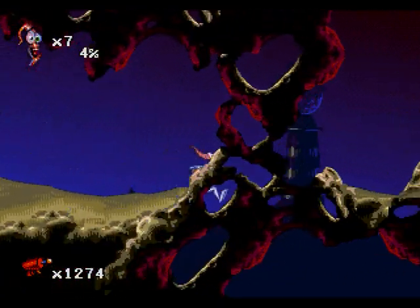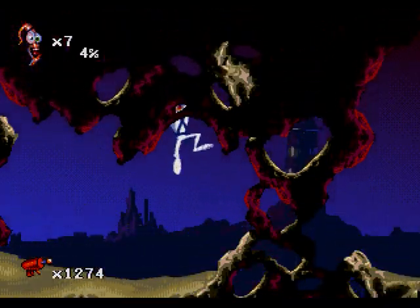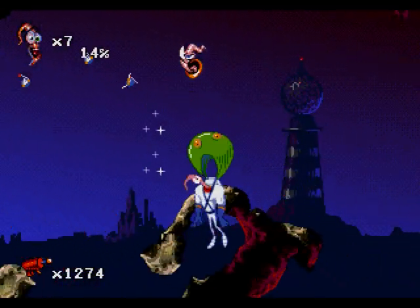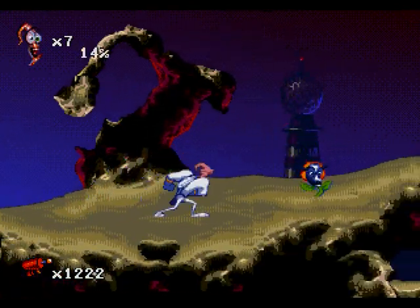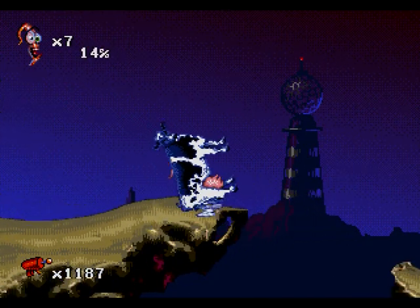Okay everybody, welcome back to another exciting episode. I have 4% health because the last minigame nearly killed me. Anyway, we're back to Earthworm Jim 2. This is the 5th level, Utterly Abducted.